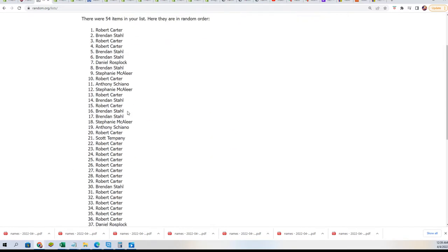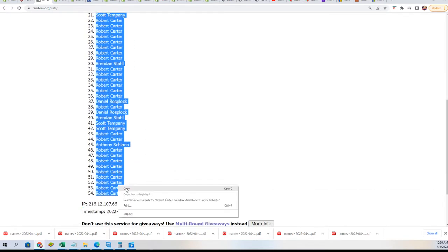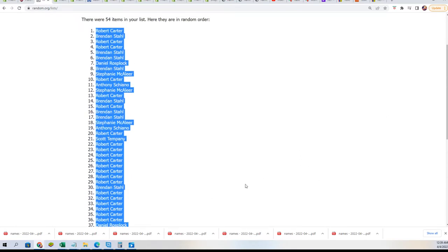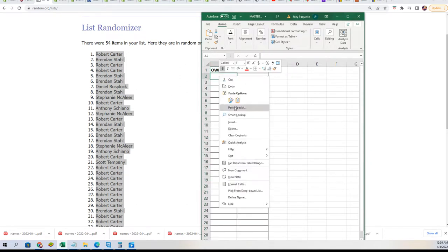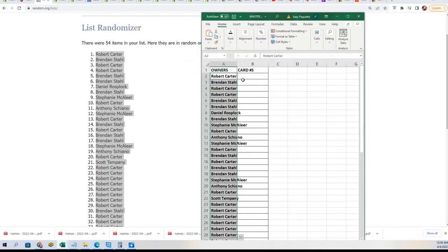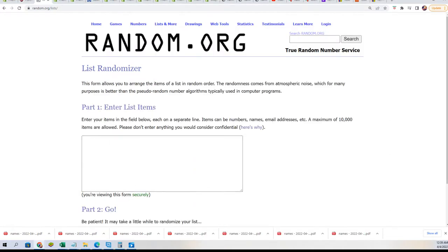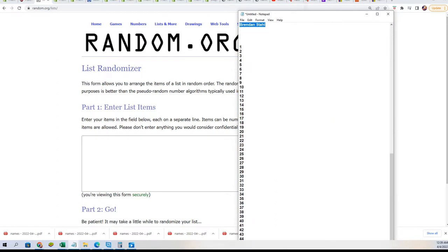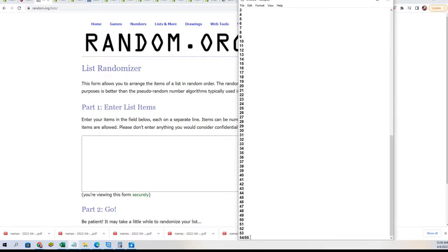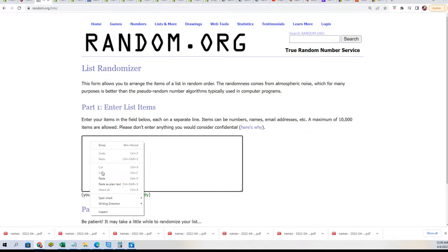Lucky number seven — the first random is finished. Let's go ahead and randomize the numbers. Seven times.